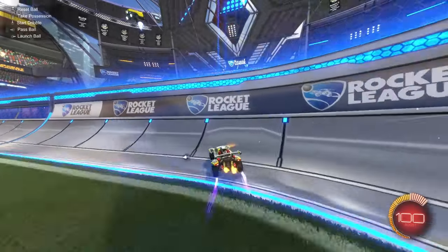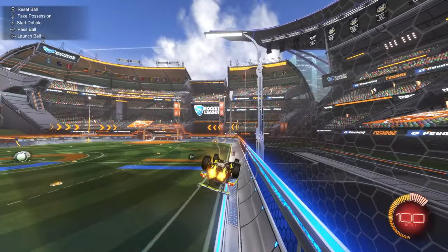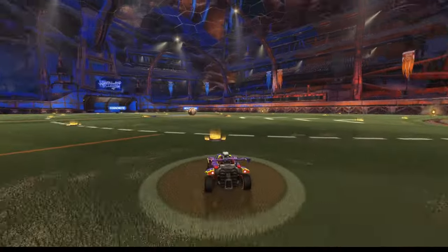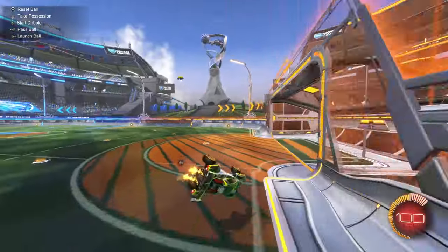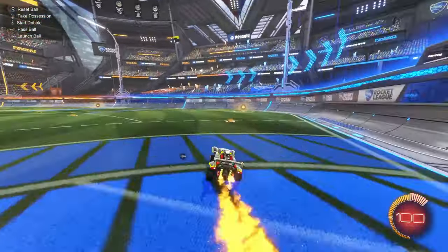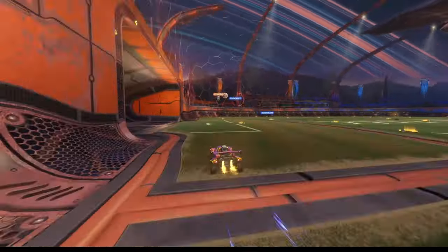To do a neutral jump: start by jumping off the wall and rotating your wheels towards the ceiling, then return your joystick back to the neutral position and use your second jump. Finally, rotate your wheels back towards the ground so that you can land on your wheels and continue recovering back towards your own goal.